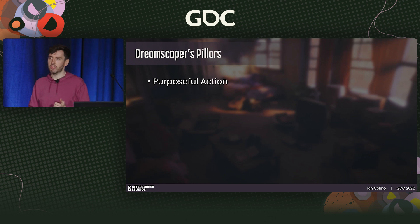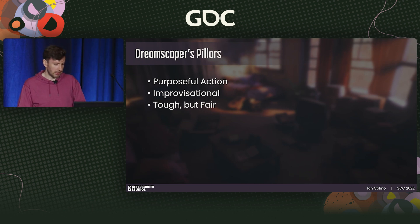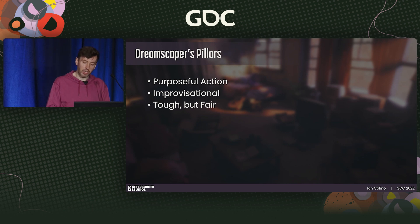First and foremost: purposeful action. It's important that the player feel their actions have consequences — players need to understand their strategic options and tactically assess each situation on the fly. Second: improvisational. Combat should feel fluid and allow room for player freedom; multiple approaches to a situation can work, and adaptation on the fly is encouraged. Third: tough but fair. Players need to feel their fate is in their hands more than the gods of roguelike RNG, requiring careful consideration of how enemies behave, balancing, and immediately responsive player actions.